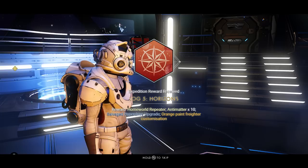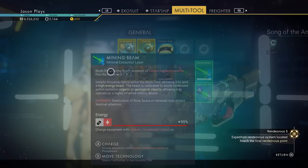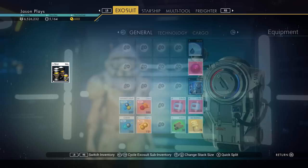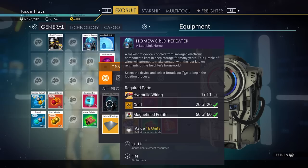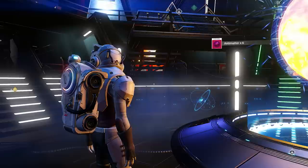Let's grab that. Homeworld repeater, anti-matter times 10, a salvage hyperdrive upgrade, an orange paint — Survival Bob orange. I like that. And we got a homeworld repeater — what is that? We have a hyperdrive as well, so let's pop that baby in there. I'm glad they give you the hyperdrive when you get to the last one. We have that one homeworld repeater — they give you one, so you're good to go. But in case anything happens to it, they also give you the blueprint so you can make one. It's kind of a pain — the hydraulic wiring is hard to find, but you can make it if something happens to your homeworld repeater.